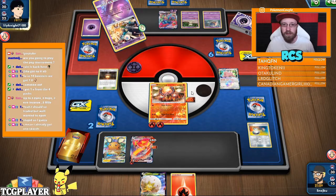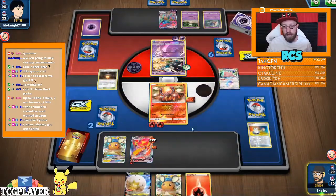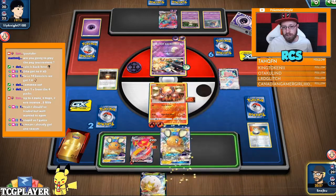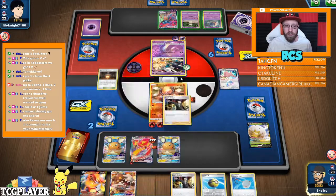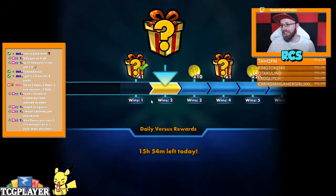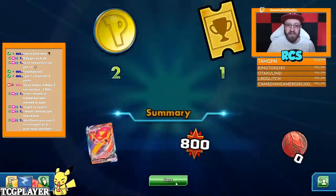He's going to try to do Fireworks and keep attacking Centiskorch — that's kind of a no-brainer here. Is that Dedenne? Come on, just give me Boss's Orders. There we go! GG. That's why I like this deck — this is a beast of a deck. Well, there you have it — that was a fantastic budget post-rotation Centiskorch deck.